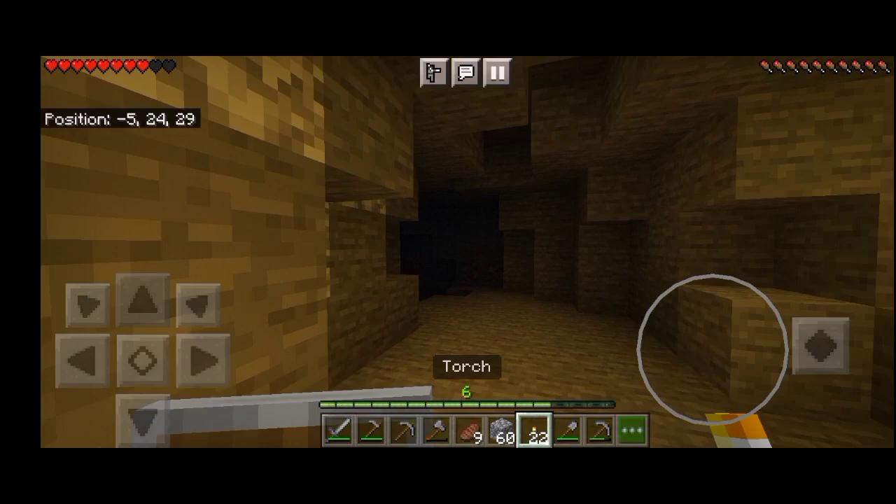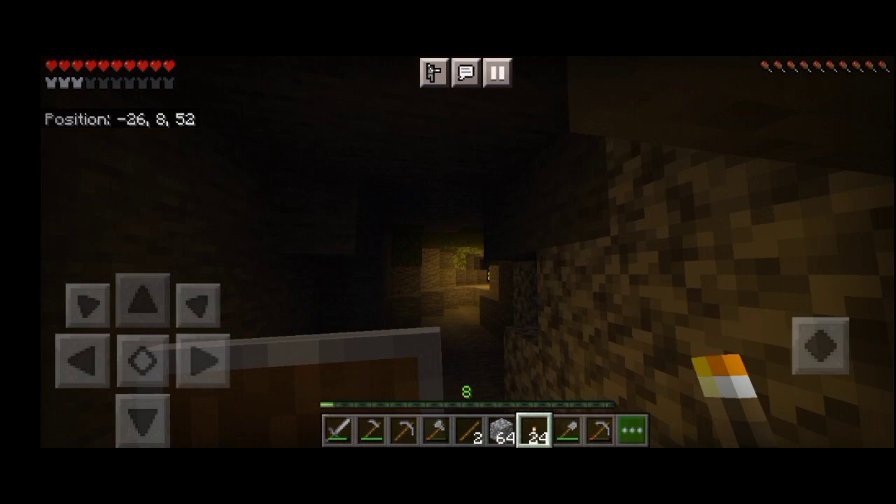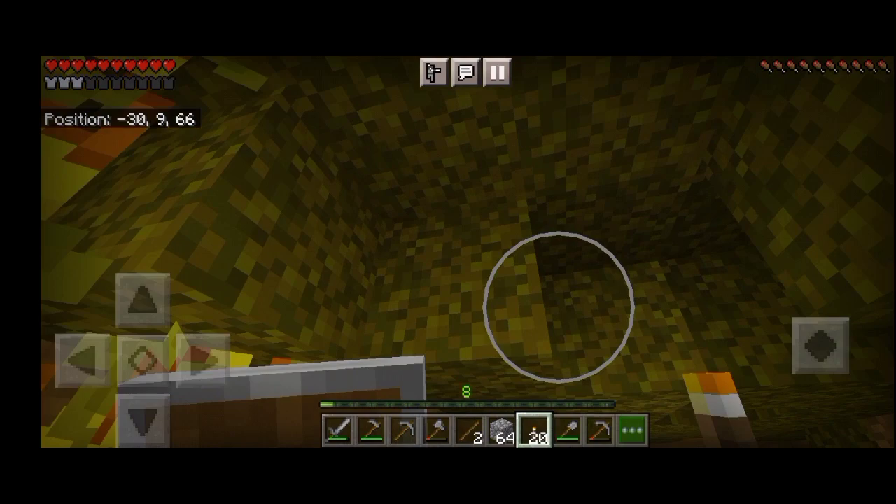I got some pieces of armor from a skeleton, which was really nice. I also found a lush cave, which has some glow berries and moss, which is really helpful. There's also clay there — I think I'll just come back for it later.